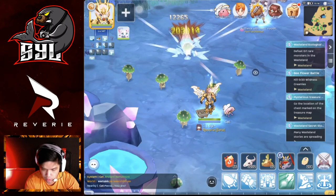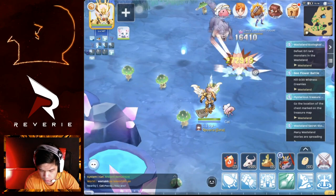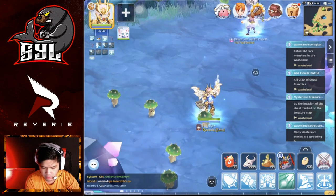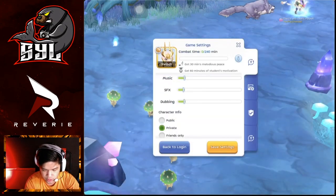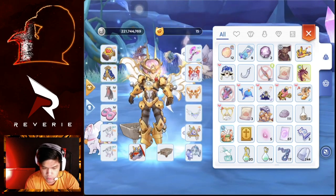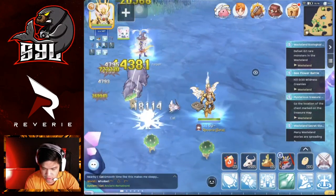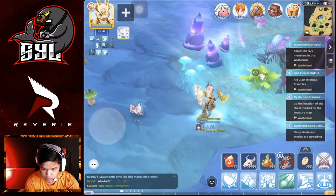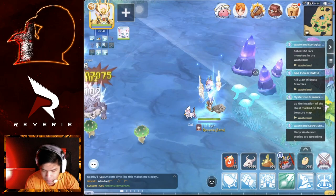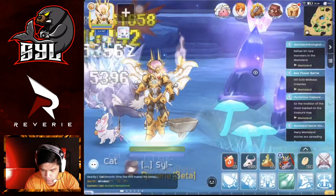I start with my Remains at 3,232, my Dust at 32, and Agate at 66. I'll be starting to grind with 240 stamina, and my Zeny is currently 221 million. I'll grind for exactly 240 minutes and see how much Zeny and materials I get with everything almost maxed out.